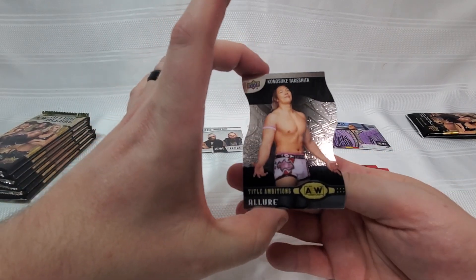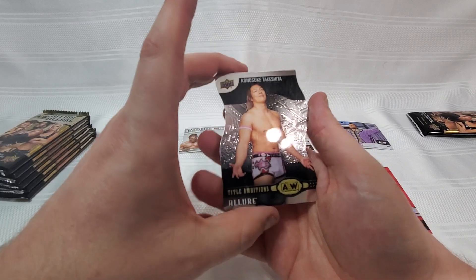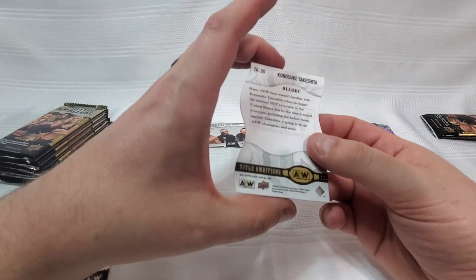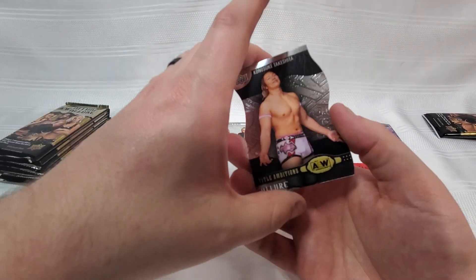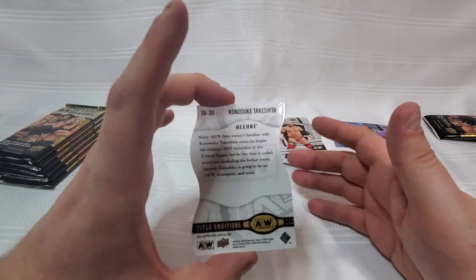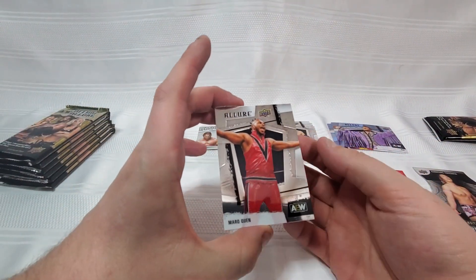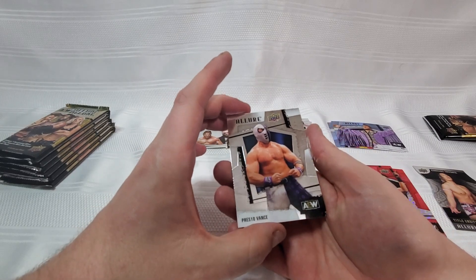We got ourselves a Title Ambitions card for Katsuyori Shibata — another weird die-cut card. At first glance I thought the bump on the edge might let them fit together like a puzzle, but I don't think that's the case looking at the rest of the edge. That's a kind of odd choice. I will say this: this feels very premium in hand. Great card stock, the text looks amazing, the gloss is there. These are what Spectrum wishes it was — they feel more high-end. We got ourselves a Mark Quen to go with that Isaiah Cassidy — hoping to see him back soon, he's been gone a long time.